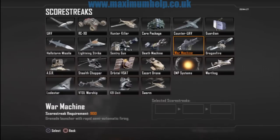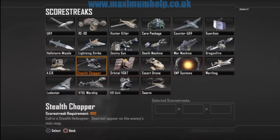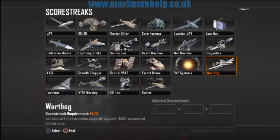It is worth noting that not all score streaks are available to unlock at the start of the game. Some become available only after you have reached a certain level. For example, the Counter UAV only became available to me after I had reached about level 34. I'm not sure of the exact level it became available, because I wasn't paying attention, but I did notice that it wasn't unlockable near the start.